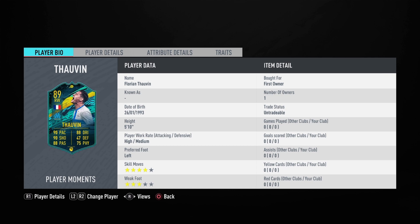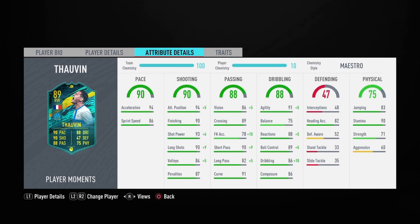What a fantastic card EA have given this Frenchman — an 89-rated card. 90 pace, 90 shooting, 88 passing, 88 dribbling, 75 physical, 5'10" high/medium, left footed, 4-star skill moves, 3-star weak foot. Wow, this card looks fantastic — that card art looks good. The dynamic picture is good.